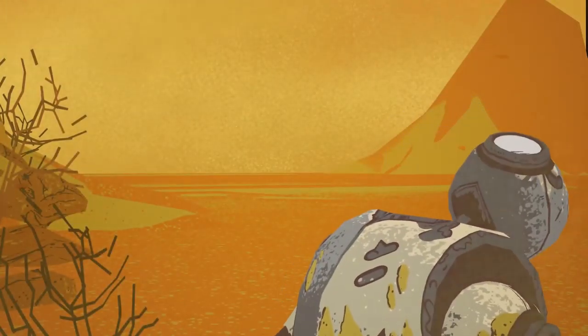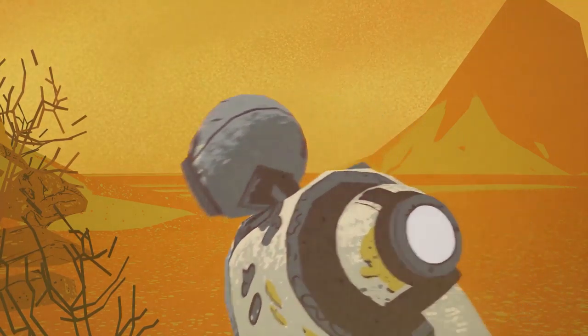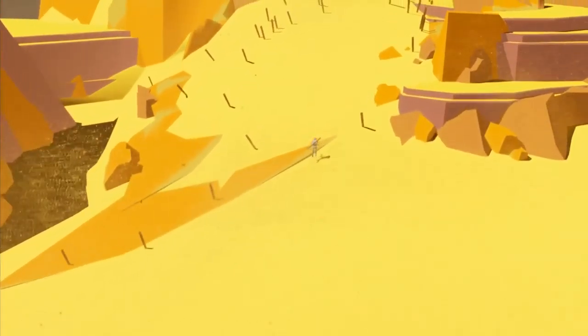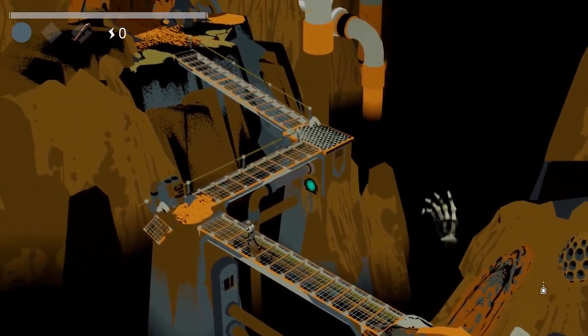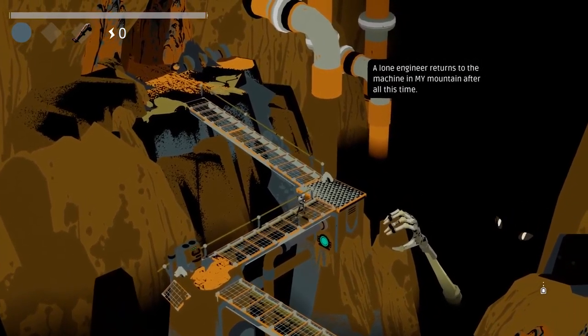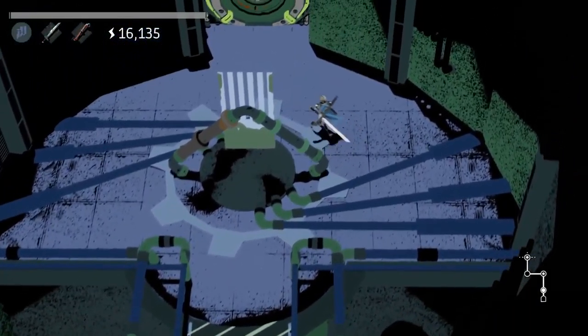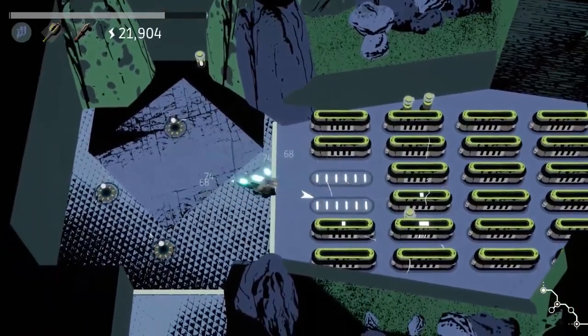In Creature in the Well, you play as Bot C, the last remaining engineer of the robot collective. Your goal is to save the town of Mirage from an unrelenting sandstorm by repowering an ancient weather machine that has been dormant for centuries thanks to an ominous creature. The game plays as a top-down adventure hack and slash, but its core mechanics are inspired by pinball, breakout, and other ball-related games.